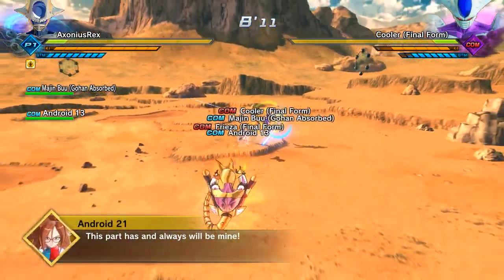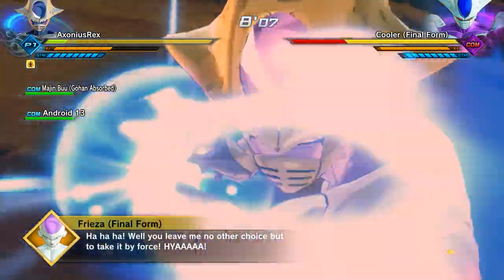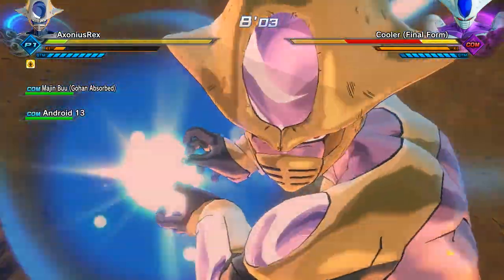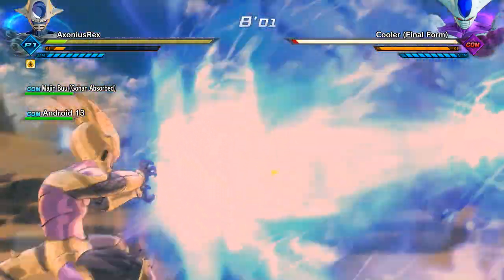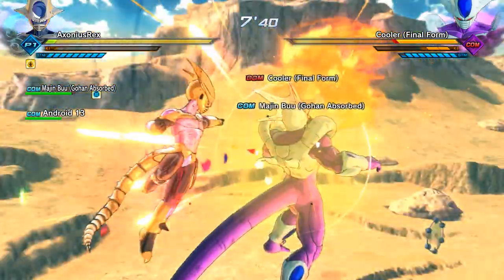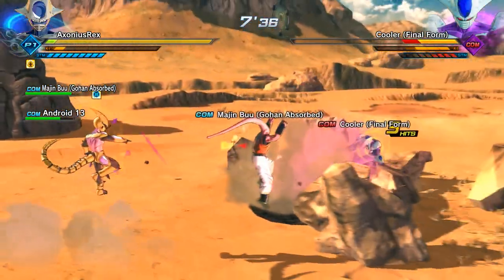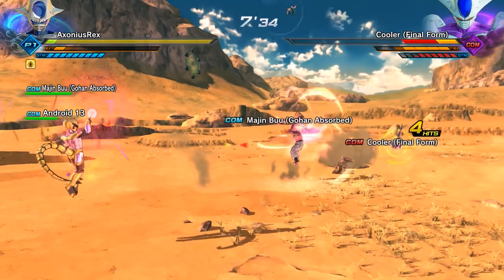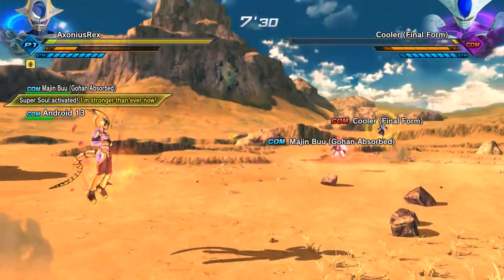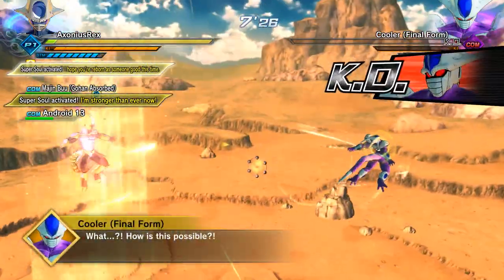Cooler didn't drop either of the skills - both times it was either defeating Freeza or finishing the mission. I didn't get a notification so I'm just going to assume it's Freeza. Get some surprise Warp Kamehamehas in. Their defense is a little bit stronger than you would expect, so you won't smash them in two or three ultimates - it might take more. Their defense is strangely higher than I was expecting, but not unmanageable. There's only two of them - what are they going to do, tickle you to death?